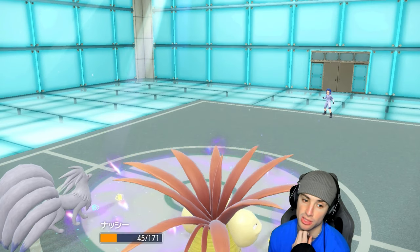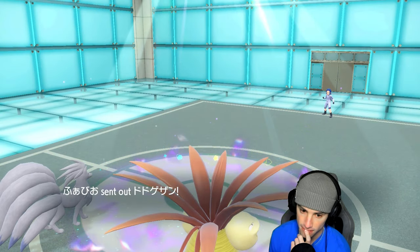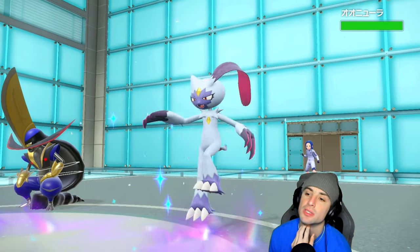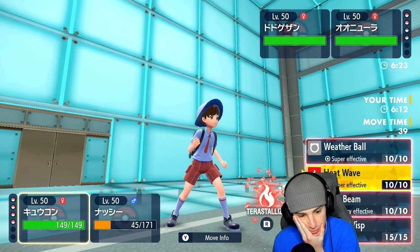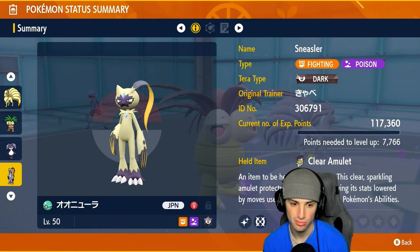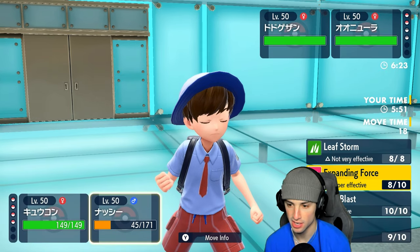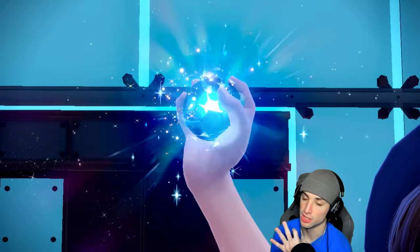Sneasler with Unburden still outspeed Executor, so I need to be careful. Sneasler is still in the back. Kingambit comes out alongside Sneasler. Heat Wave seems like my play — or I could Terastallize Fire. Actually, Heat Wave does a lot of damage and I should save the Tera type. I've got Sneasler late game with Dark coverage. I'll go Fire Tera and try to do as much damage as possible.